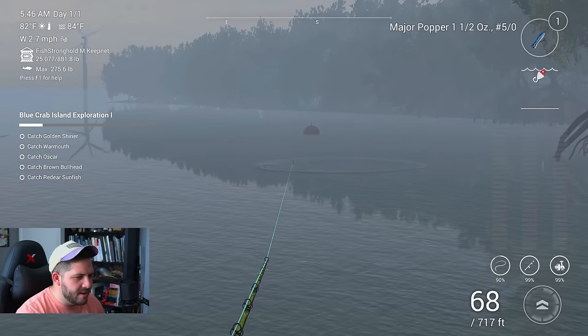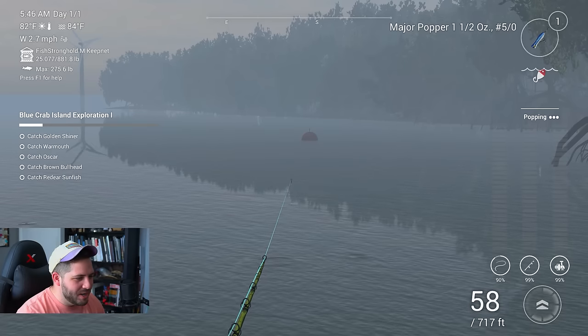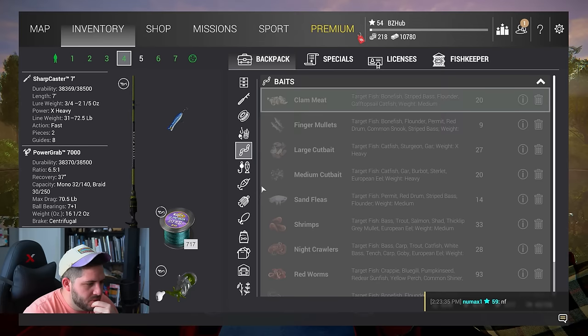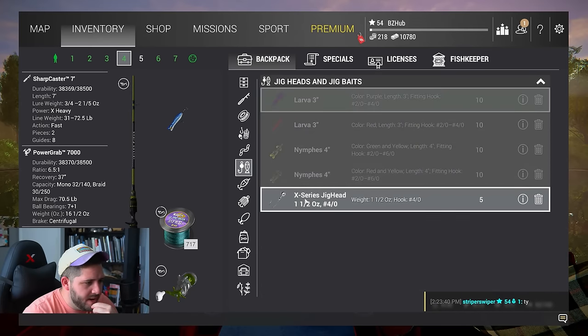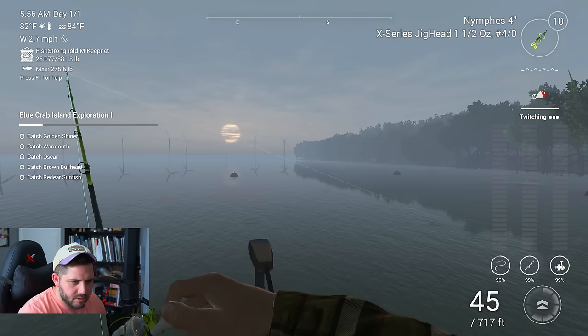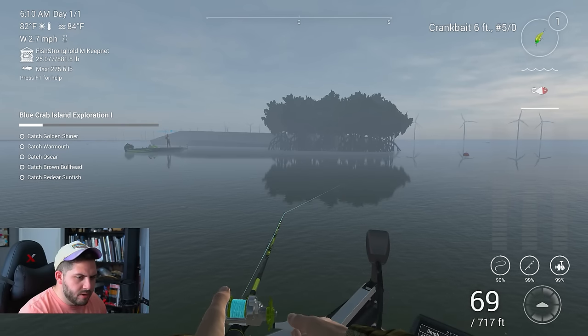That darn plane again — so loud. Oh, there's a big one! Looked like a giant striped bass but we missed it. Switching up our style — trying a gourmet spoon and a jig head with soft baits. It's a 4/0 X-Series, one and a half ounces. Having a little trouble keeping it off the bottom — it's too heavy to keep up. Switching to a crankbait — we caught that first tarpon on a black hopper.